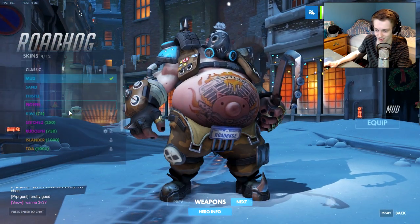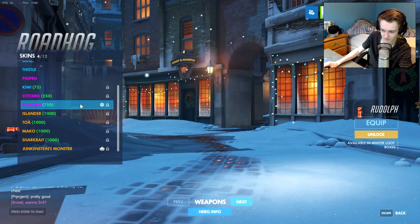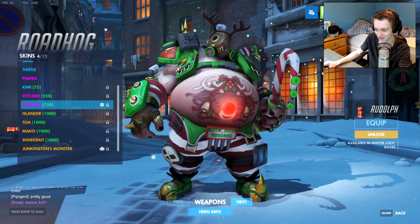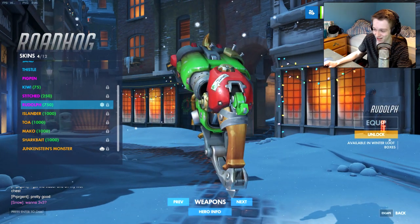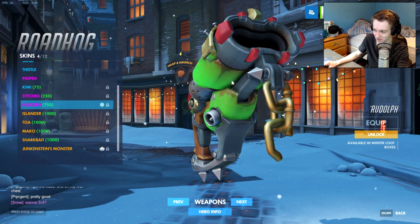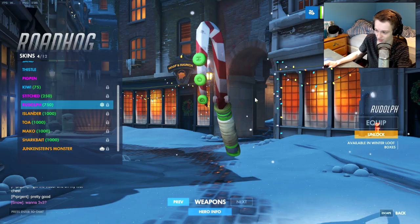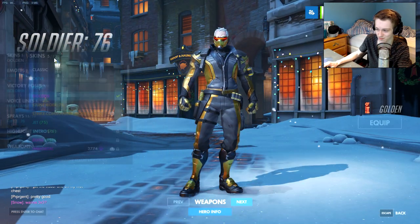Roadhog got a new skin called Rudolph for 750 credits. He's got a candy cane hook with 'Hog' on it, he's got the red nose, and it says 'From Junkrat' on his gun — so I guess Junkrat gave him the Christmas gun. It's looking very Christmasy. That's vanilla texture Hog otherwise.